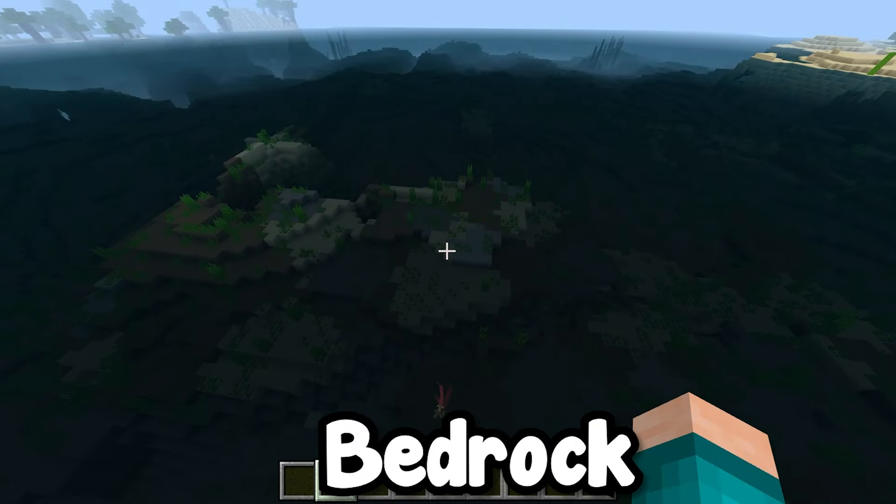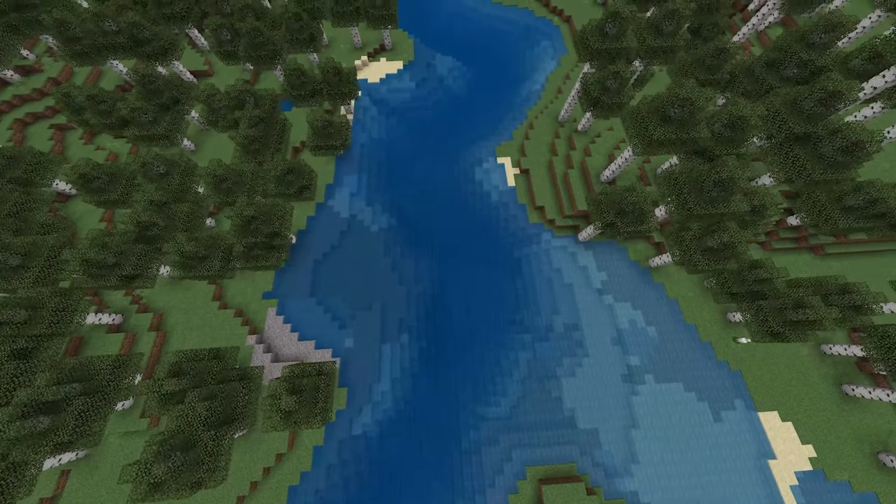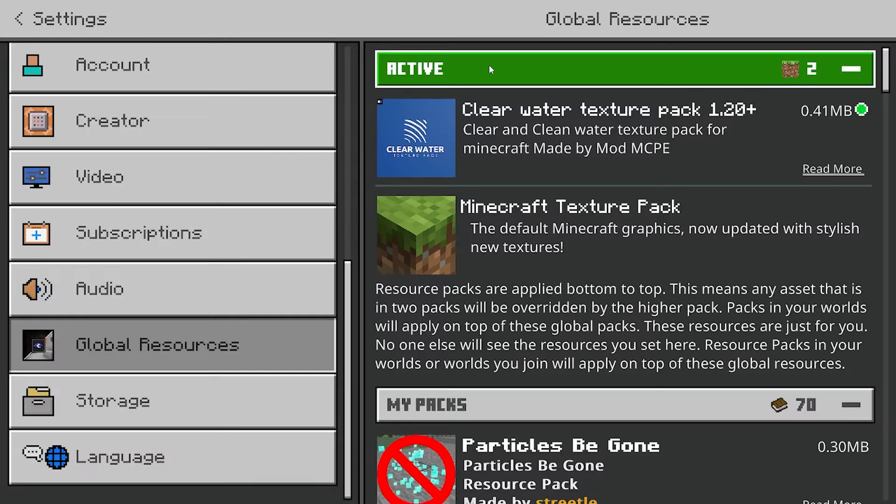How to get clear water in Minecraft Bedrock. If you've played Minecraft Bedrock Edition you've probably noticed that it's very hard to see through the water. Thankfully, this texture pack will make it much easier to see. The download can be found in the link in the description below and it will basically make clear and clean water for Minecraft Bedrock Edition.